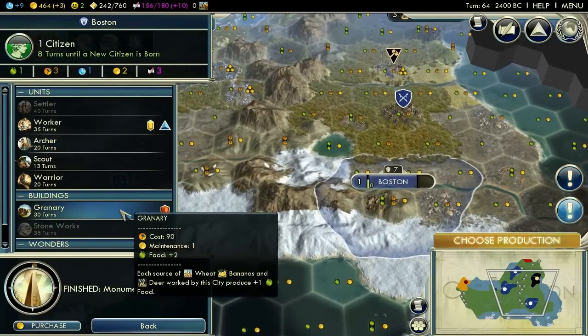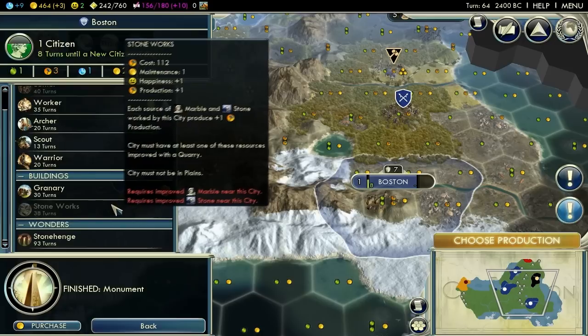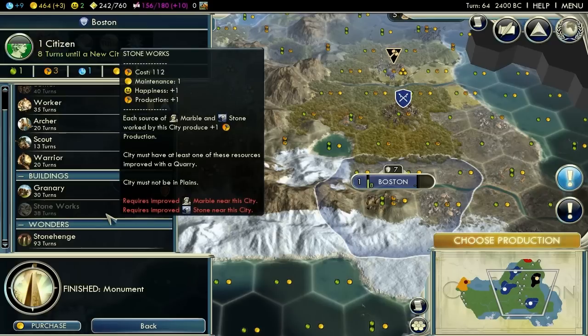That's a free citizen being supported, I guess - I need to look at it that way. So the city can be one size larger. Sorry for the squeaky chair but I had to move. You could work on Stonehenge but it's gonna take an age. Stoneworks - it requires the tile to be improved. What does Stoneworks do again?